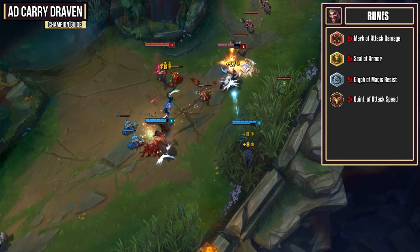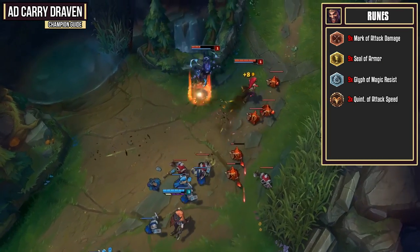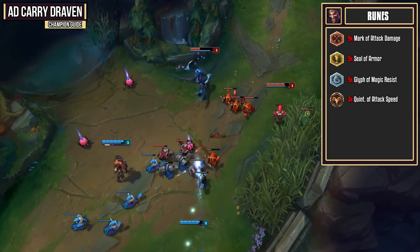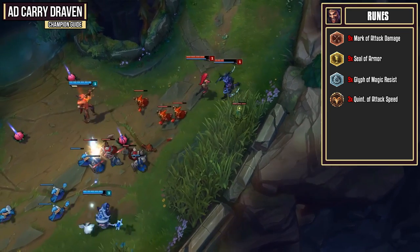For your rune page you want to go for attack damage reds, armor yellows, magic resist blues, and attack speed quints. The attack damage and attack speed is going to make trading and last hitting just a little bit easier, and the armor and magic resist is going to make you just a little bit more durable.